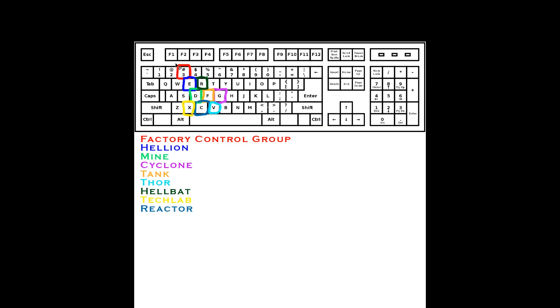If you're using the same key for selecting your control group and clicking a unit, stop that immediately — it's super slow, even for something like 3+E. Break that habit and start using two fingers at the same time.